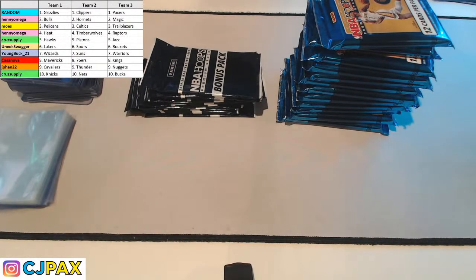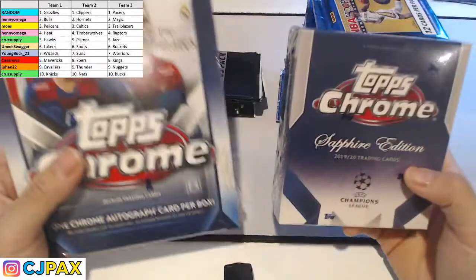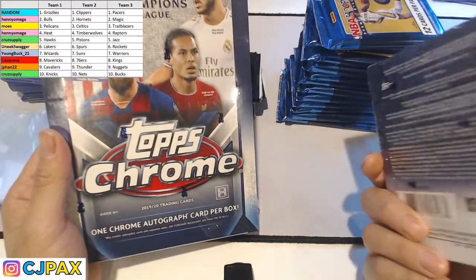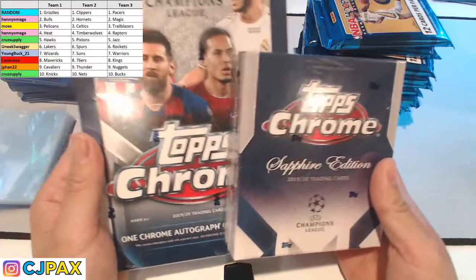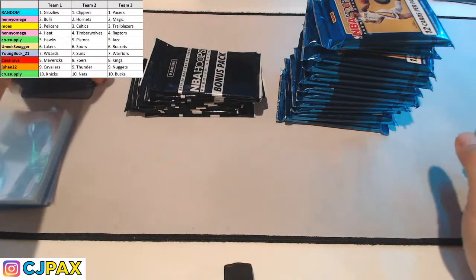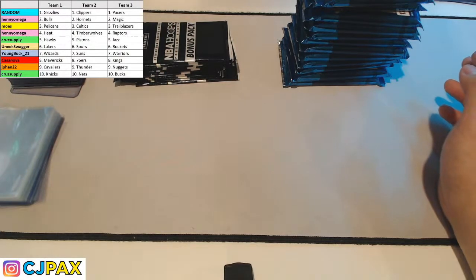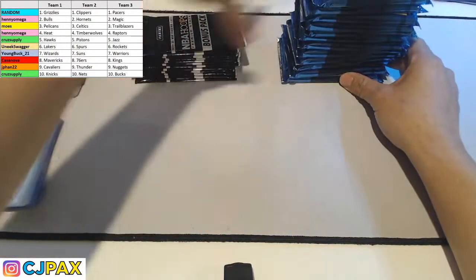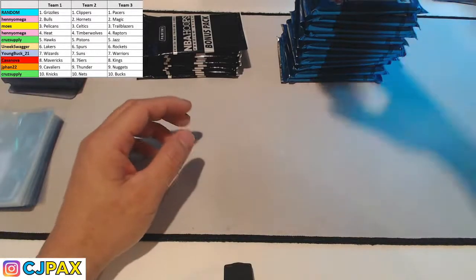I guess I'll advertise while you guys double-check the teams list. Tomorrow — hopefully tomorrow night — I did finally work out the pricing for Buyer Team Topps Chrome and Topps Sapphire. This is a first look for you guys. It's most probably going to be a Buyer Team format, so be on the lookout for that. I know everybody's talking about soccer while this basketball break is going on — I didn't forget about the soccer boys. But right now, basketball is where it's at.